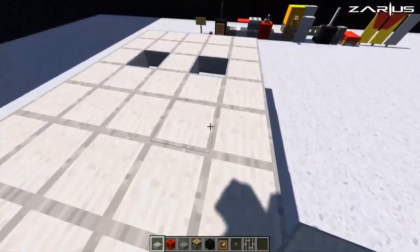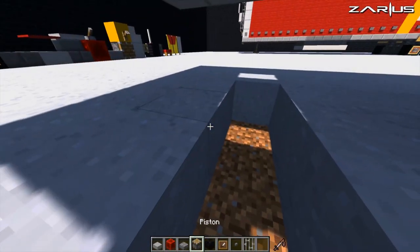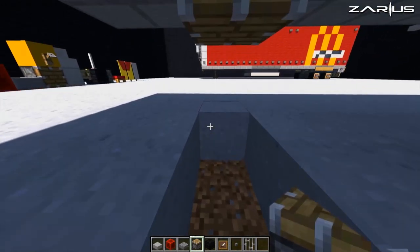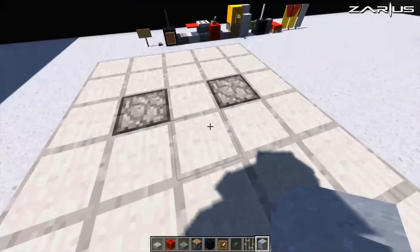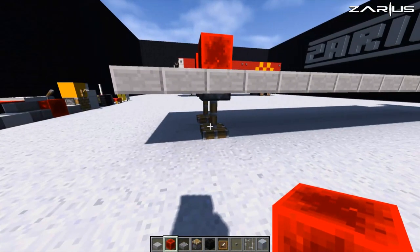On the front we're going to drop down into these little holes and dig out a little section here. With our pistons we're going to drop them here and here, and then we can go and close off all this. Then on the top we're going to put our redstone blocks directly on the pistons — that's going to give you those kind of legs.